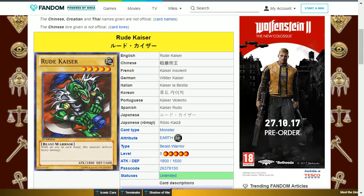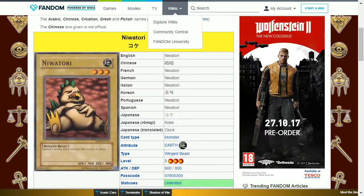He has one Rude Kaiser, which is an earth beast warrior, level 5, with 1800 attack and 1600 defense — no point in this as it requires a sacrifice. He has three Niwatori, which is an earth winged beast, level 3, with 900 attack and 800 defense, and is a normal monster.